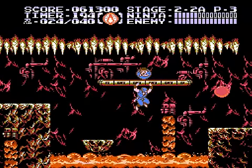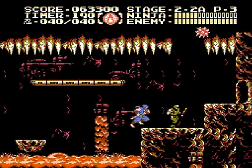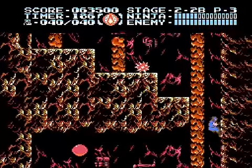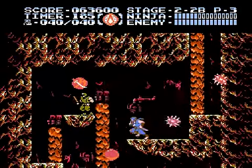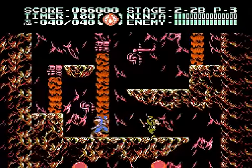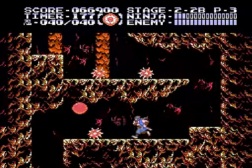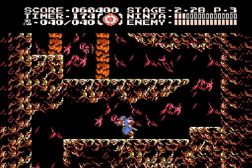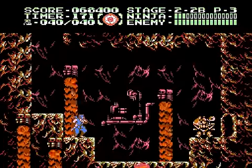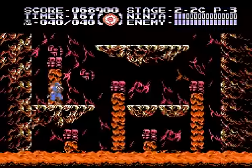Don't jump up too high because the spikes above will hit you. I was supposed to wait for the shield to go down. Get over to the right. That spike ball almost hit me. Ow! That one did. It's pretty early in the game and already I take more than one block of damage from enemies. That's very alarming — this early in the game and already you can take massive damage from standard enemies. That should not be, but it is.